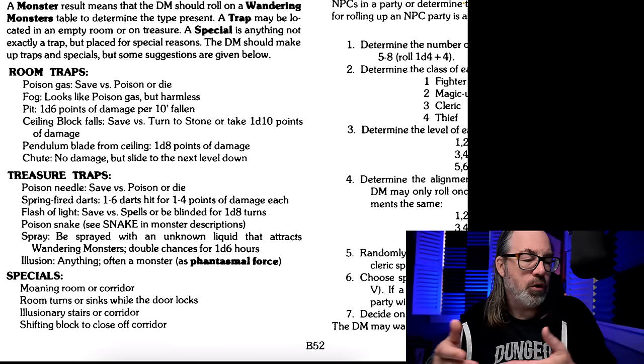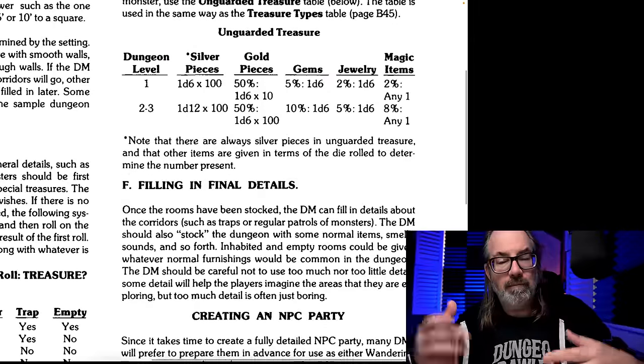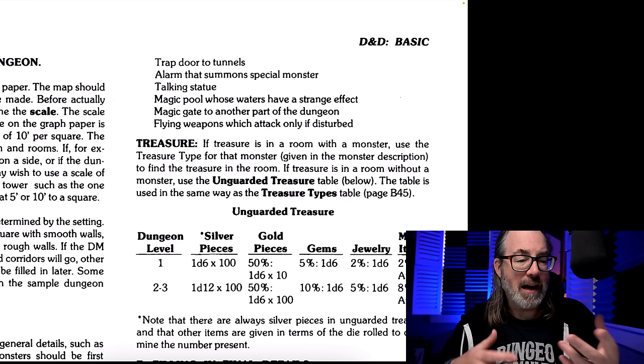They also have rooms that turn and sink, doors locking, illusion stairs, stone blocks the way. Then there are talking statues and stuff — all fun. Some of those are tricks, some are not, depending on what you're doing. I wouldn't call this a great trick section — it's more like interesting stuff in the dungeon. But interestingly enough, going over to the first edition Dungeon Master's Guide, there's a whole section on tricks, and this could be really useful to get your imagination going.